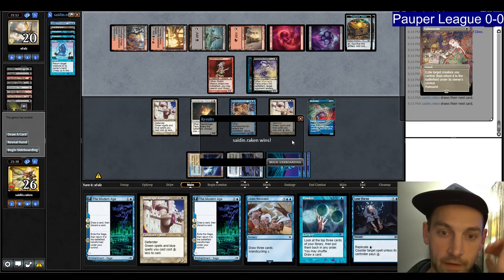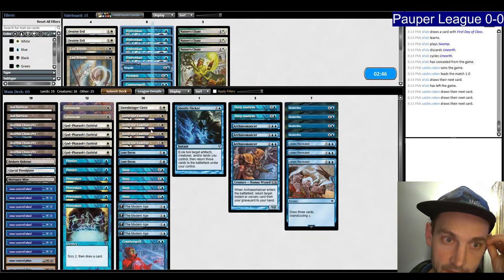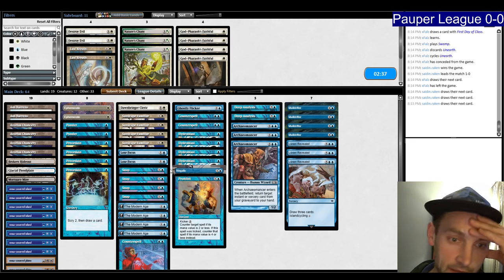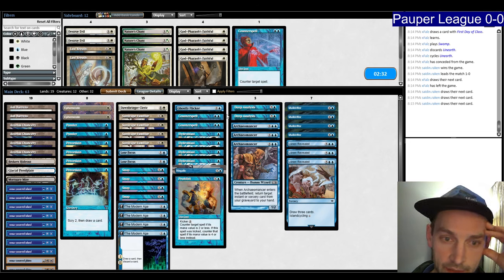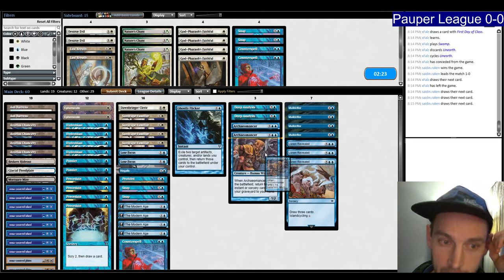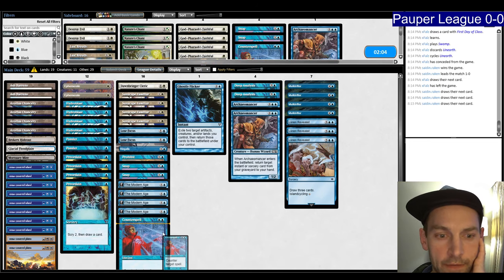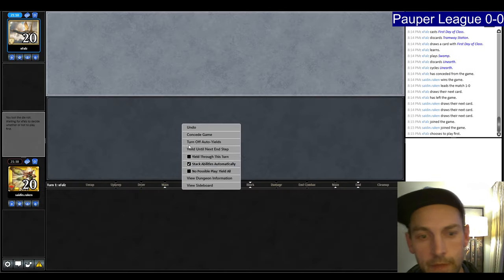Post-board plan: bring in all counters, cut other stuff — don't need Faithfuls. The Cleric isn't that good in reality, but one-mana counters are better than two-mana counters; go down to two Snaps. Maybe cut one Arcane Answer for a Last Breath, or just cut it for a Counterspell. A lot of the time we'll just Ephemerate-lock them anyway — mega Counterspell time. We have Hydroblast, Counterspell, and a cantrip, so things are fine.